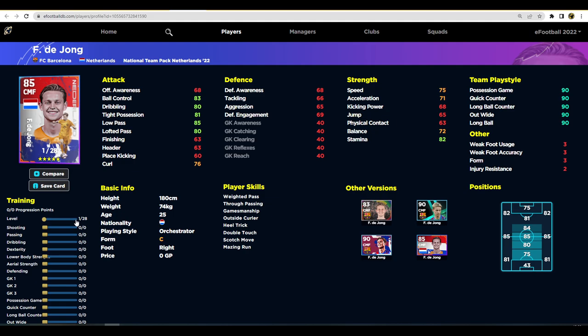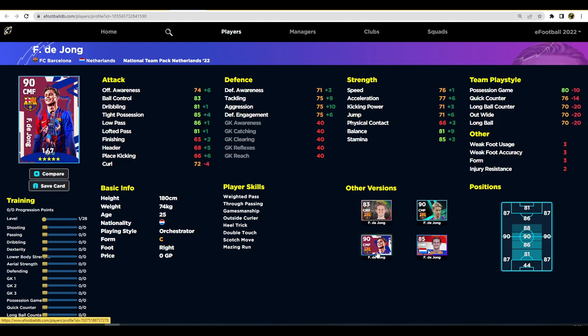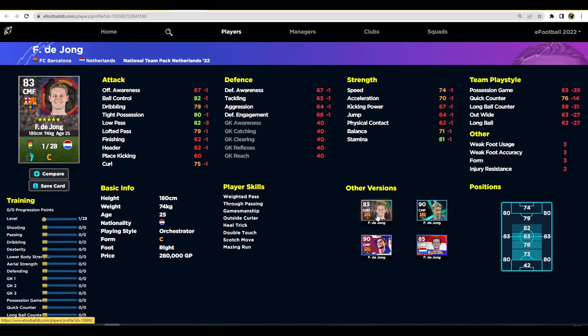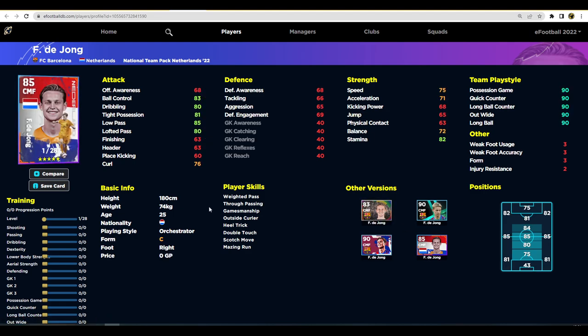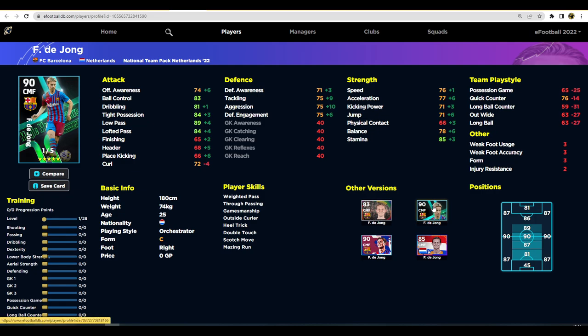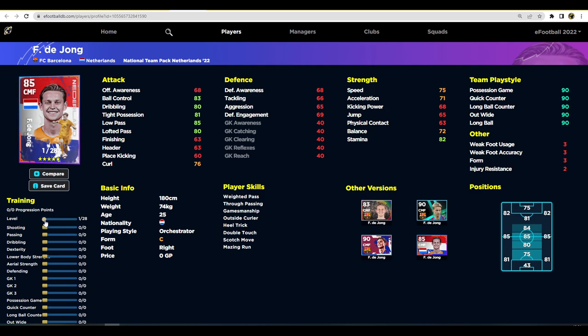De Jong is a bit of an unusual player for me because I got his Barcelona pack version way back when, and I was actually playing him as a center back. As a center back he was 81 overall but had 71 defensive awareness, really good speed, and really good tackling. The Netherlands card is similar to his standard card, whereas the Magic Moments card is basically the same as this one. So you can't really train this guy up the same way as his Barcelona pack version.